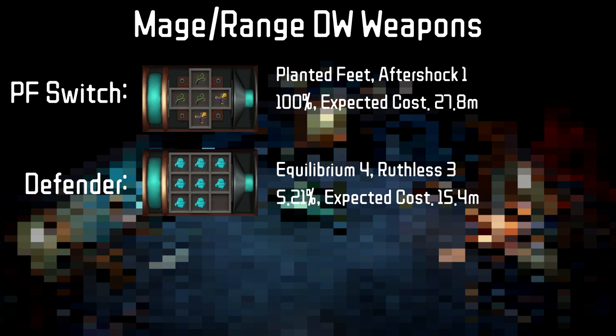Continuing on, we have the Plant Defeat switch and a T90 Defender switch. The Plant Defeat switch only requires a regular gizmo as you can get to 100% within the 5 slots. The Defender is useful as it is able to have Ruthless 3 on it, which means for scenarios where Ruthless is good — say killing minions at a boss like P5 Telos or on Slayer — you can use it instead of a regular offhand to get that 7.5% DPS boost.